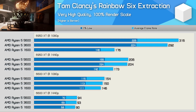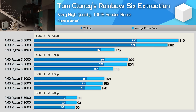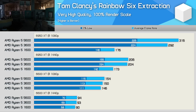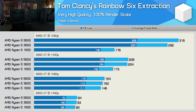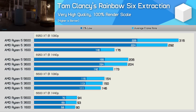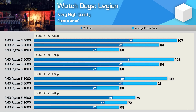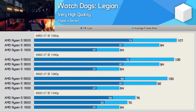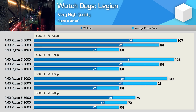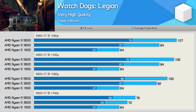Next, we have Rainbow Six Extraction, and here the Ryzen 5 1600 had no issue providing smooth playable performance with at least 170 FPS on average when paired with a high-end GPU. The 3600 was fine here, generally matching the 5600 — the biggest margin was at 1080p with the 6950 XT where the Zen 2 part was just 8% slower. So there's really no need to upgrade from the 3600 to the 5600 for this title. The last individual game is Watch Dogs Legion, a very CPU demanding game that did overwhelm the Ryzen 5 1600. The 3600 had no issues, keeping frame rates above 60 FPS where performance is CPU limited, and was never more than 12% slower than the 5600.